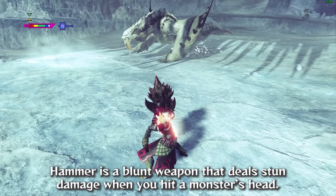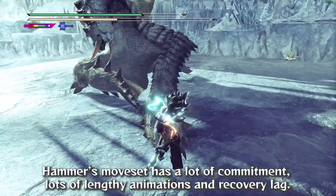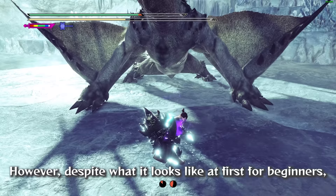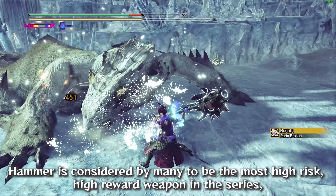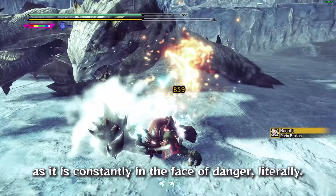Hammer is a blunt weapon that deals stun damage when you hit a monster's head. Hammer's moveset has a lot of commitment, with lots of lengthy animations and recovery lag. However, despite what it looks like at first for beginners, Hammer is also blessed with one of the best mobility in the game to balance its slow moveset. Hammer is considered by many to be the most high-risk, high-reward weapon in the series, as it is constantly in the face of danger — literally.